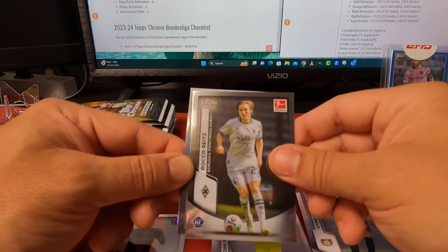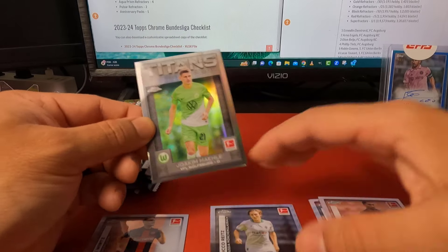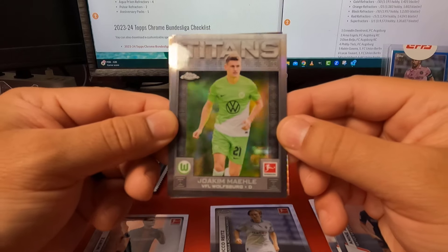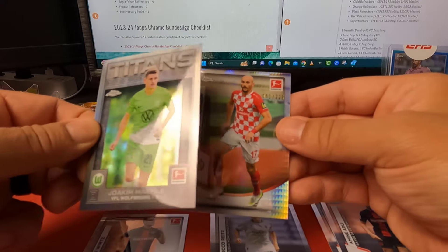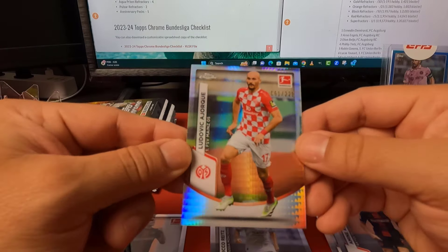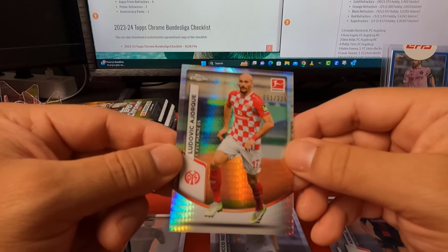Got Adley Reets, and here is our first insert — it's the Titans, you guys can see that. And here is our first numbered card, I believe that is the x-fractor out of 225.